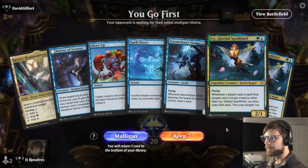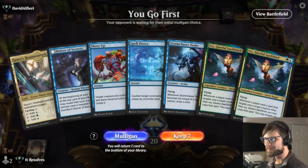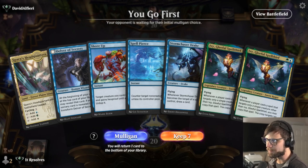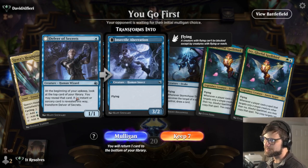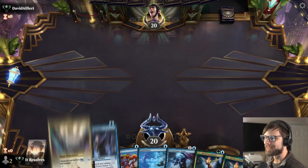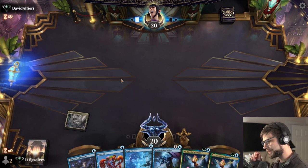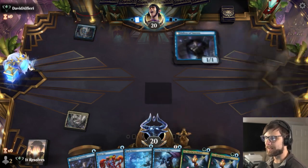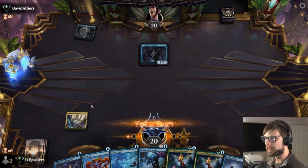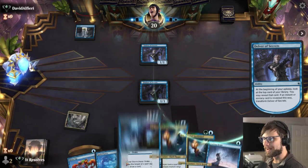Here we are for game number one — and wow, what an interesting start. Generally I think we have to throw this back, but technically we can try it. This is not a good keep, 100%, but we are on the play, which just means we might be able to get this Delver down, and then if we get another blue source, we can protect it next turn. Looks like we are going to be facing another Delver deck.